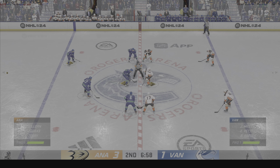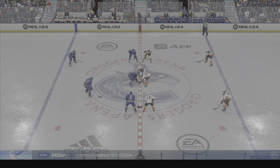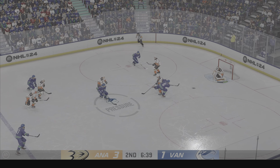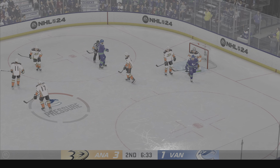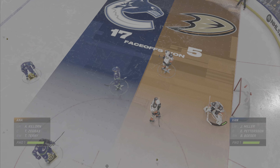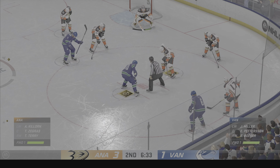A two-goal deficit is certainly better than a three-goal deficit, James — there's a lot of time left in this game for them to claw their way back in. It just takes one to reset the sail. He gets a little piece of it and keeps it out of the net. What a fantastic save from a high-danger scoring area — and he's bailing his team out. They have to do a better job of protecting the middle of the ice. Well past the midway mark of this period — the Canucks are still trailing by two.